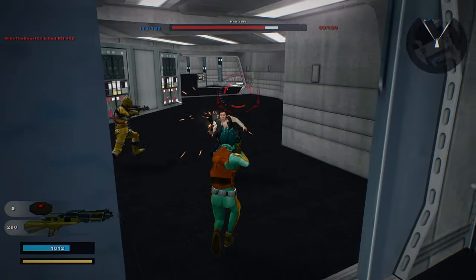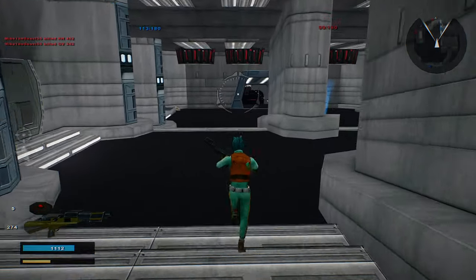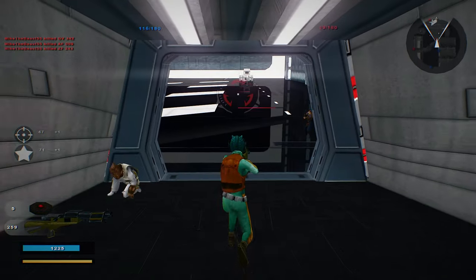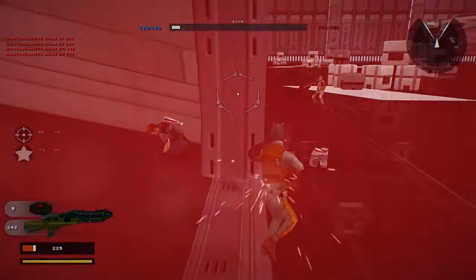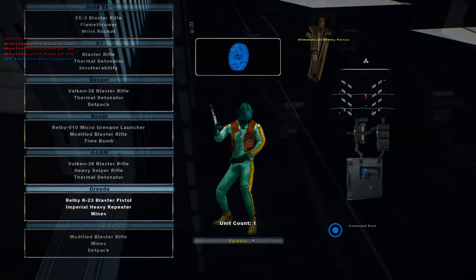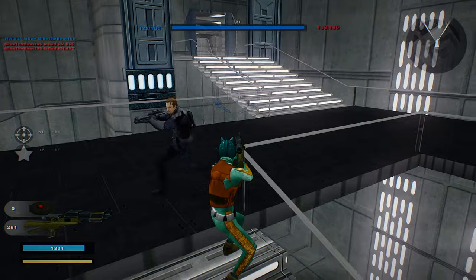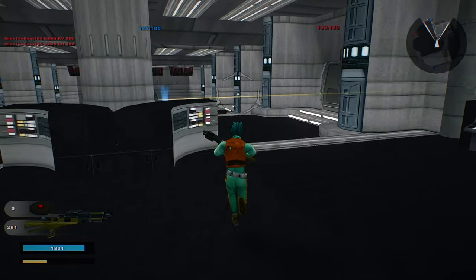I can actually just hold down the button and kill them a lot faster. Let's see how well that works though. Got him. How the hell are you shooting through the wall? That's not fair. You shot through the freaking wall. I'm calling hacks on that one - they were 100% hacking through that wall.